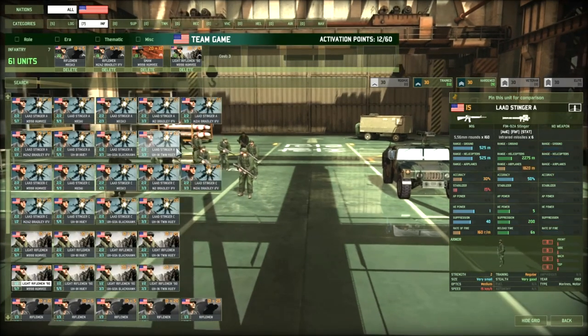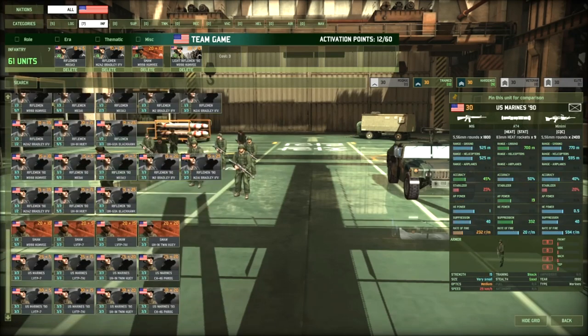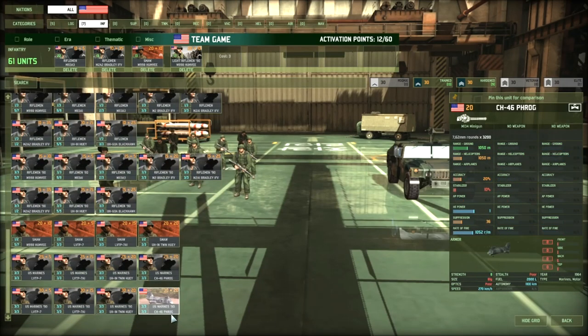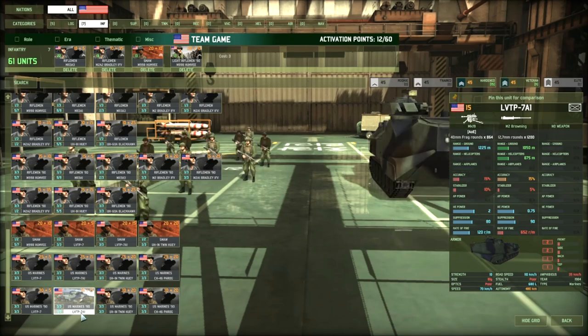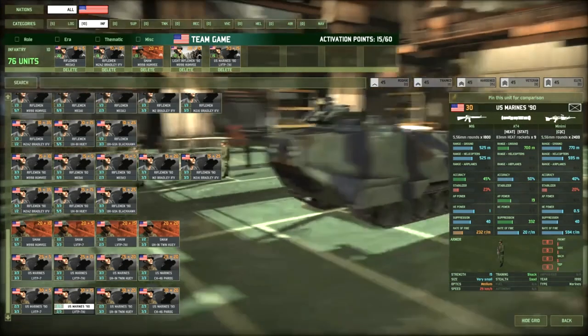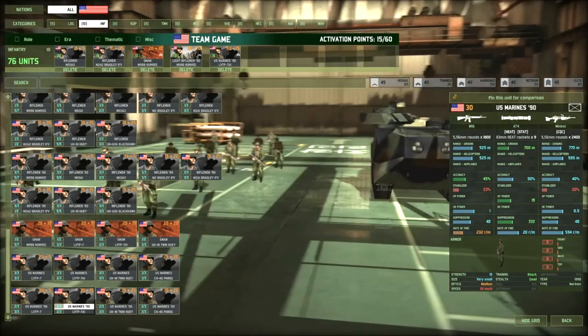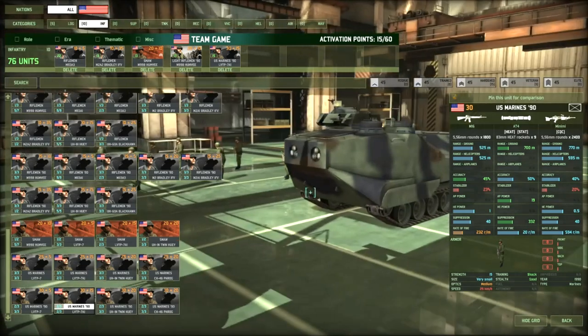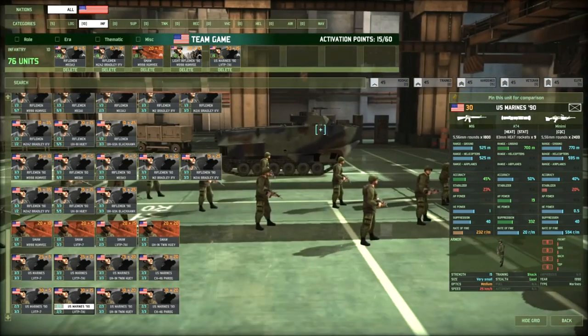So yeah, now we can get some OP infantry. It depends on your play style — we can do Delta Force on helicopter, or we can have the US Marine on LVTP. I like running US Marines on LVTP to grind in the forest versus good infantry; it's a really good combination, really strong and useful for team game also. US Marines are not great in 1v1, but in team game they are perfectly fine. That's our infantry tab — let's go to support.